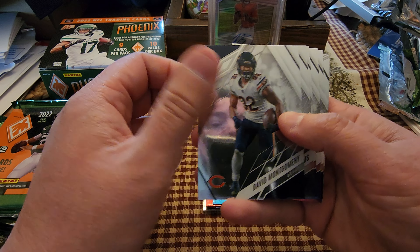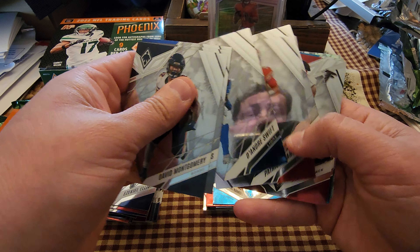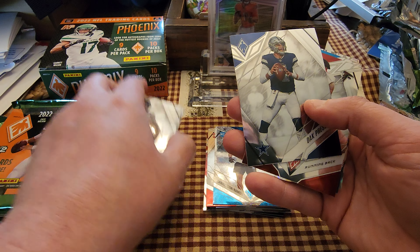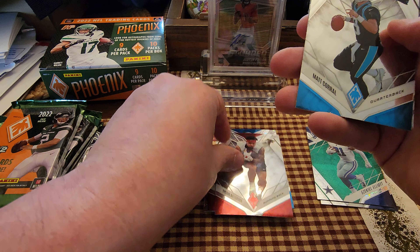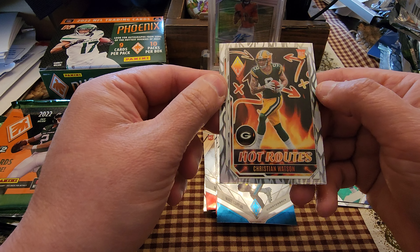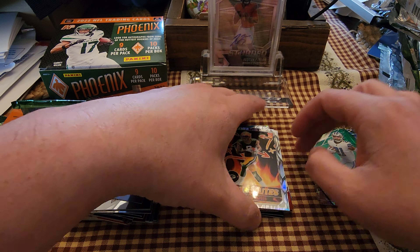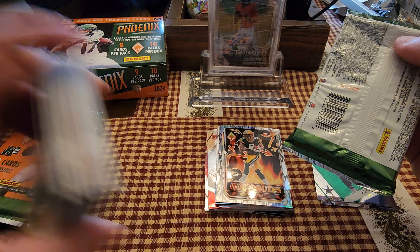David Montgomery, Davante Adams, Josh Allen, DeAndre Swift, Patrick Mahomes, Dak Prescott. Rookie Tyler Allgeier, Matt Corral on a rookie, and the Flamethrowers Christian Watson — not numbered. Running out of space here, let's just move these off to the side.